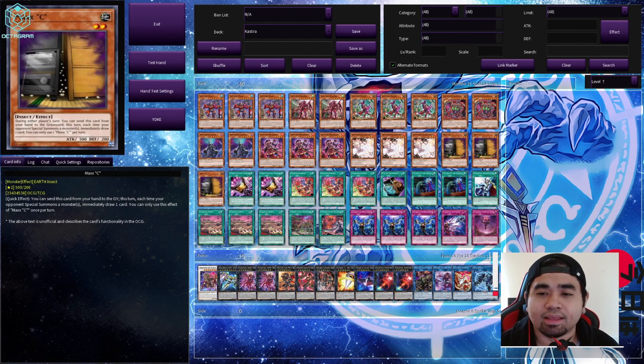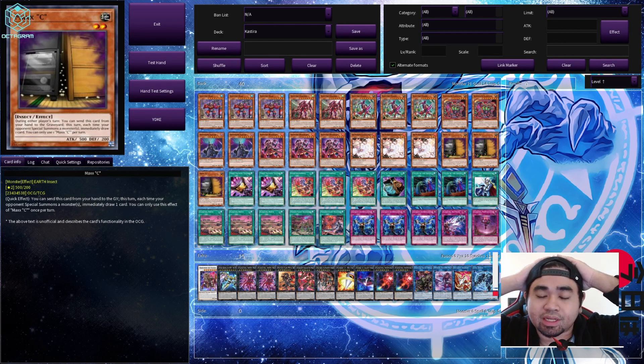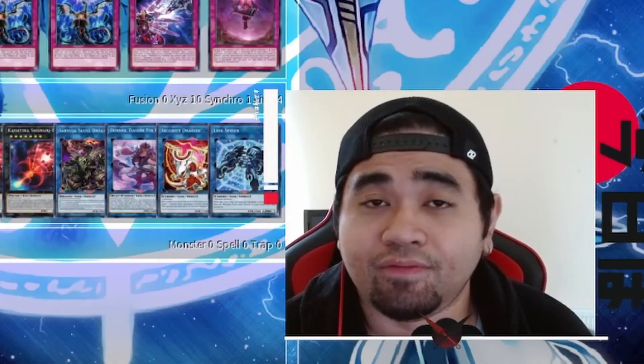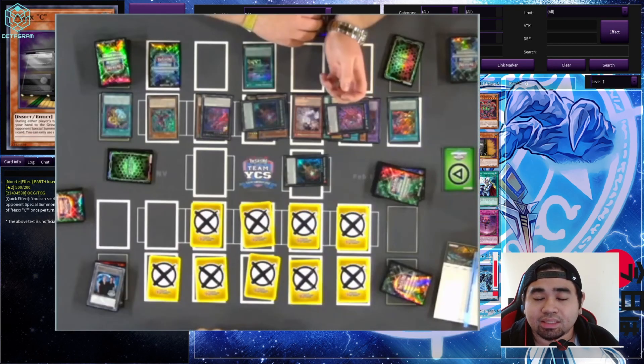Kashtira's release date is typically on the first or second week of the first month. Since we already have the information that Kashtira is coming out, and last month we got a new selection pack, I'm guessing it's going to be this month. As for broken or not — I would say it is not broken in my own opinion, because they can easily be stopped, interrupted, and defeated. It really just comes down to the cards you're dealt in your starting hand. If uninterrupted, they can lock you up in your monster, spell, and trap zones.